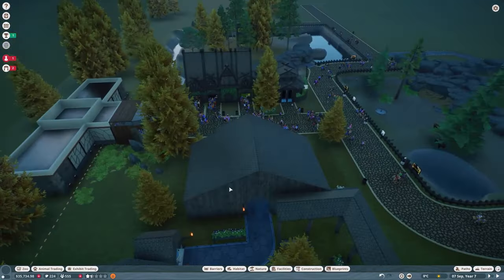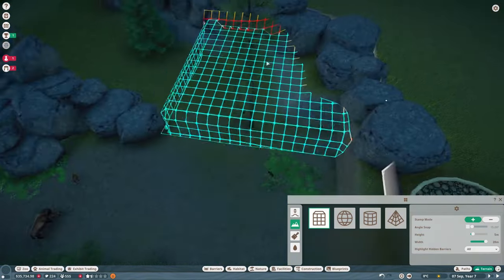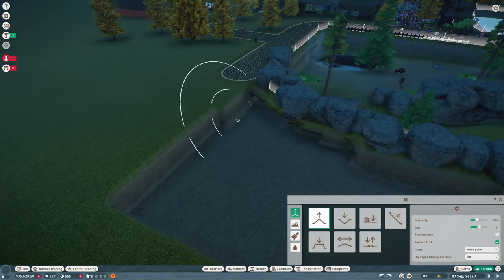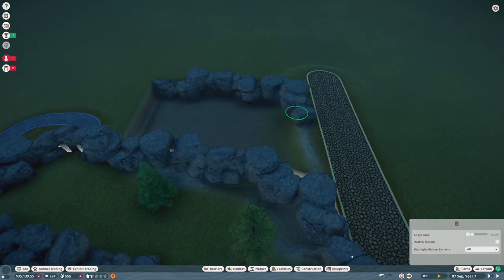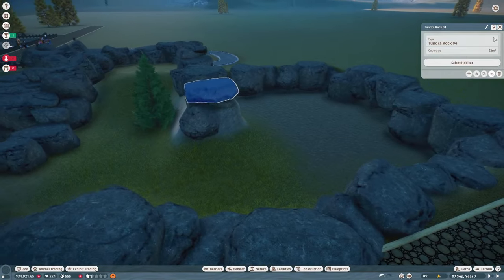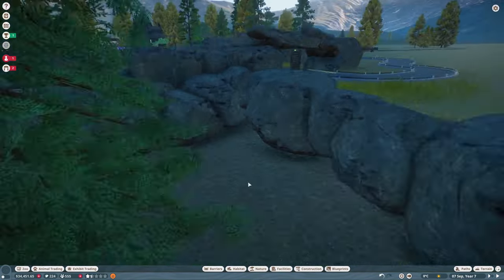There's one more thing I wanted to do before we go — I'm going to expand our American bison habitat. I plan to add in another set of animals into this habitat. Expanding this area a little bit more, which means we can also bring our path up to look nicer. Let's sort that out — take some of these rocks and put them along here. Cool, now we can get rid of this, copy some of these trees over here as well. I'm relatively happy with how this has turned out.